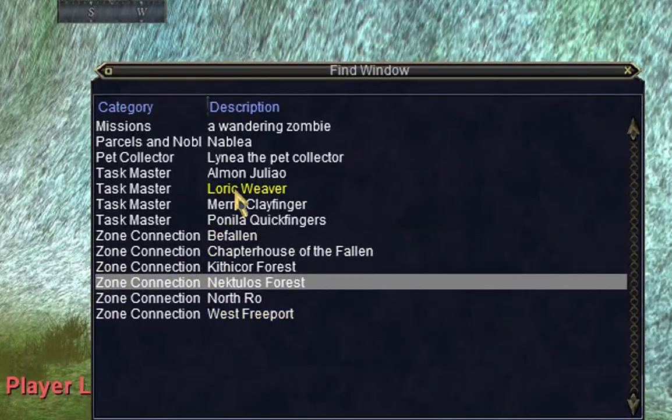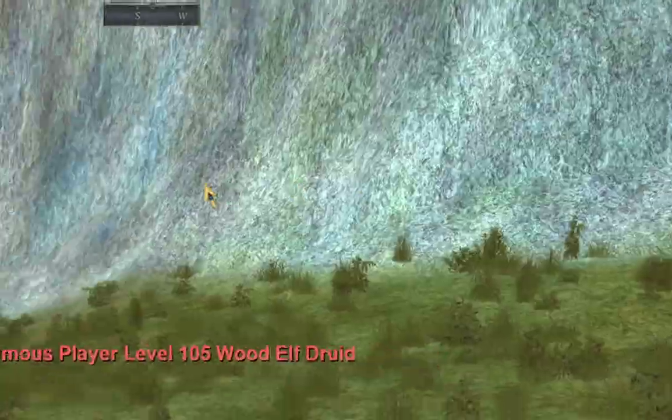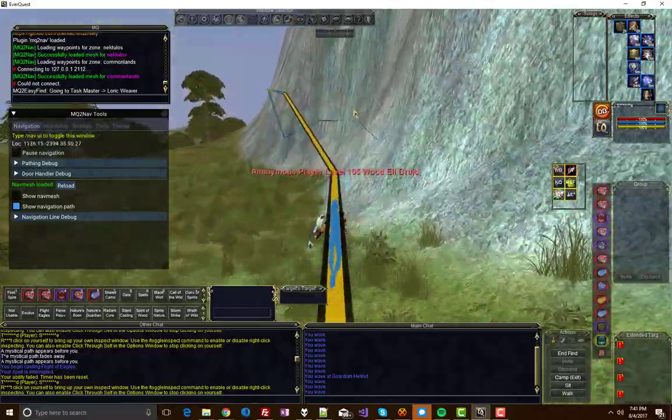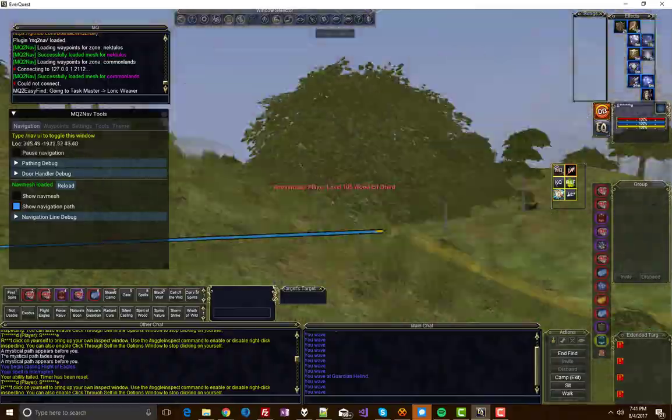Alright, let's try to do some tasks here. We're going to go to Lorik Weaver. And that's MQ2EasyFind — it'll take you to zone lines, it'll take you to NPCs. You don't have to worry. I'm just going to let this video play out. Enjoy.